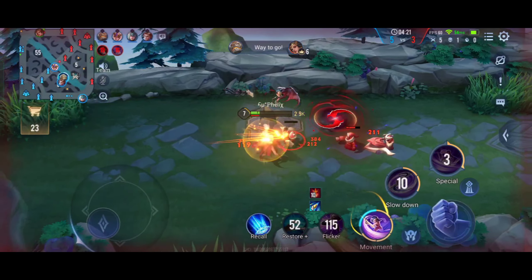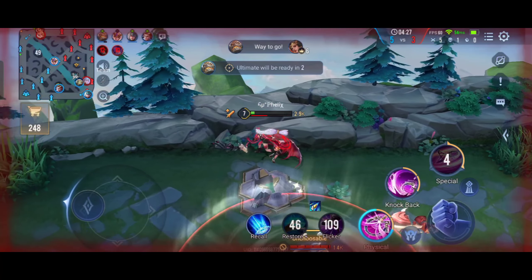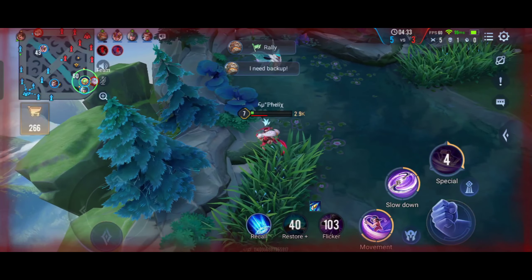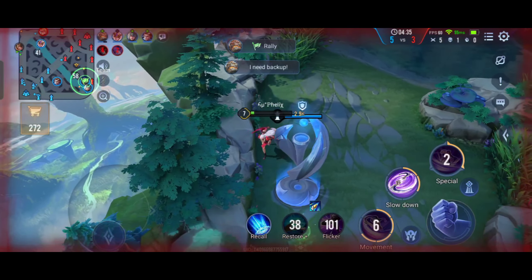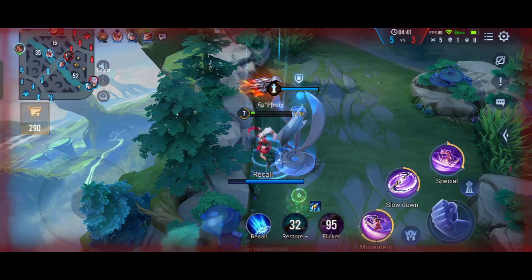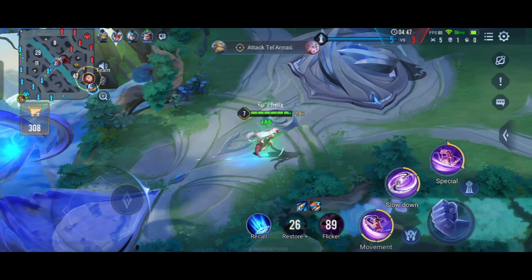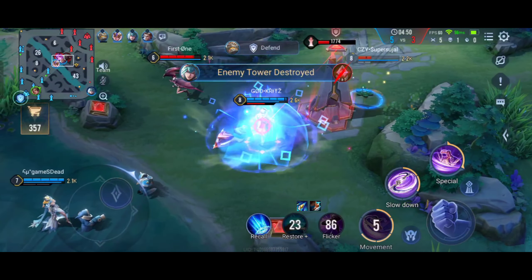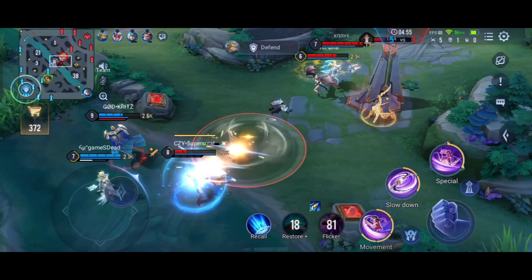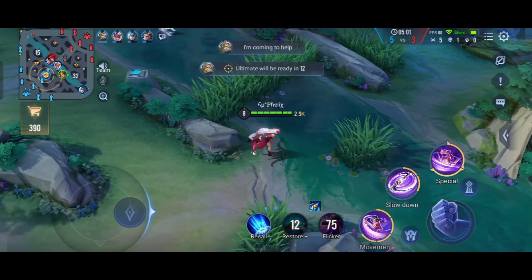If you want to use that normal attack instantly, spam your abilities — S1, auto attack, double tap your S1, auto attack. You can use S1 twice if you hit an enemy, since you get one more S1 in mono-wielding form. So you can basically use two auto attacks. Also, if you are using your S2 and it didn't hit properly, you can just cancel it with your S1 in mono-wielding form.